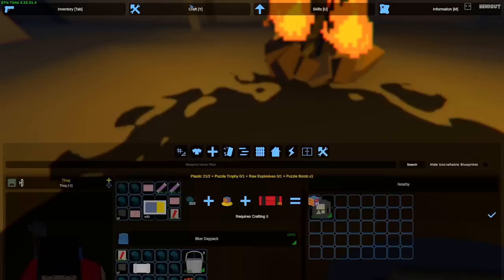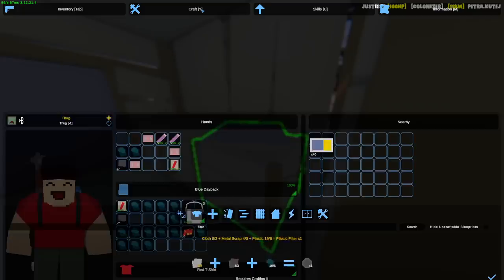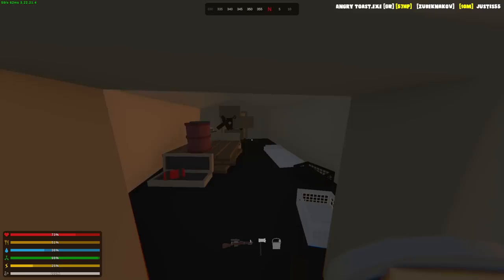A teammate is going to join soon — I haven't been in a duo in an extremely long time, usually I'm solo, but he's going to help out. To make a filter you need cloth, metal, and plastic. I should be able to make two filters, but I need more cloth — I didn't expect cloth to be this important. The briefcase is probably for a quest. These bricks can make me two walls. Later on, if we get ourselves those spectral gems, we can upgrade with those too. Heading towards the military base now.